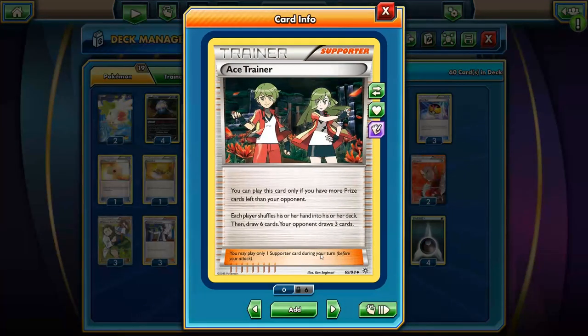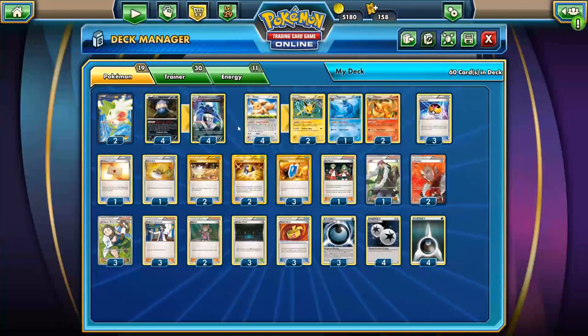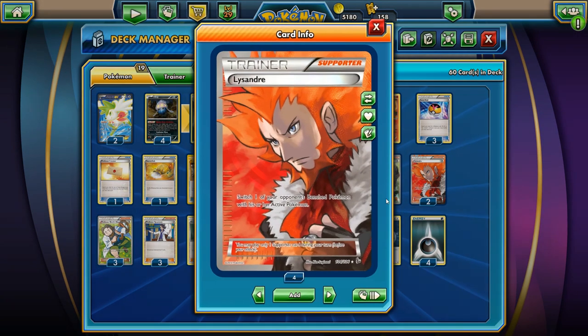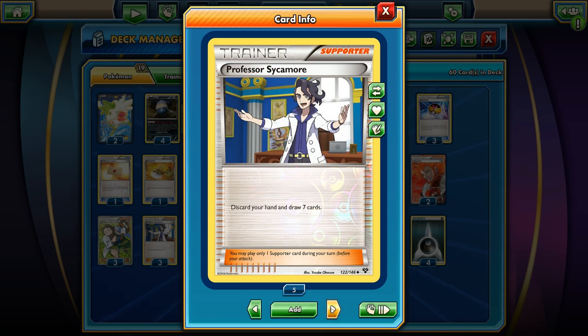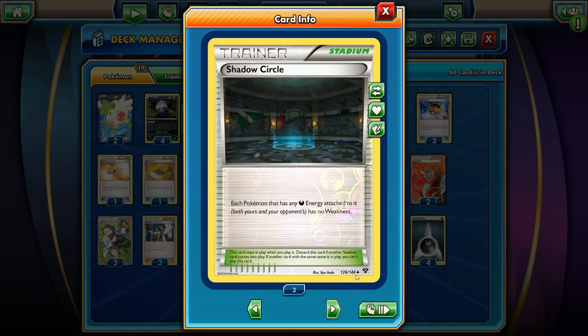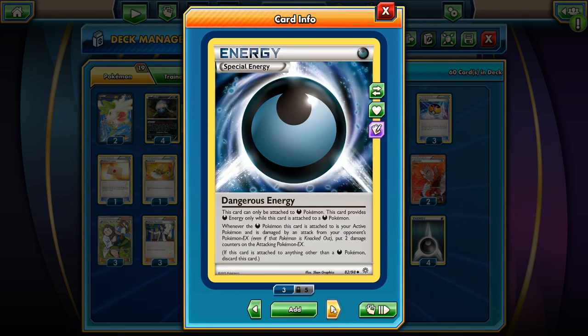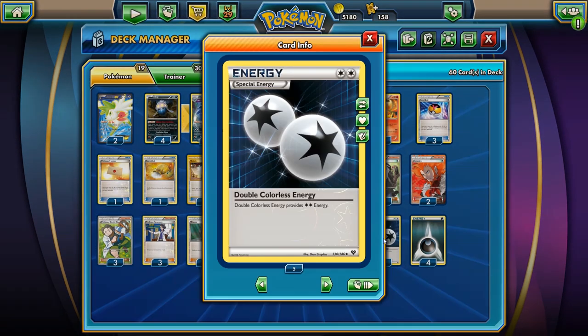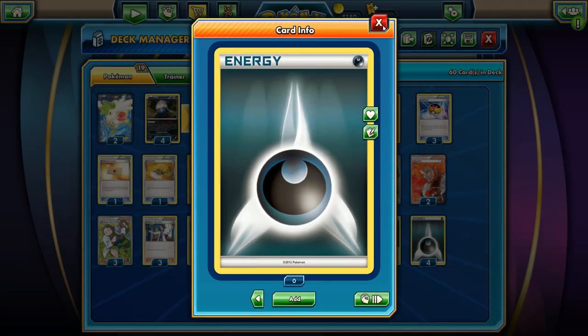Ace Trainer — I think there could be opportunities to play Ace Trainer here. AZ to pick up the Shaymin EX, mostly for that. Two Life Scanners, three Professor Birch's Observations, and three Sycamore as well as Shauna. We do have a Shadow Circle here to protect us from weakness like fighting types. Three Muscle Bands and a couple of Dangerous Energies — three Dangerous Energies, four DCEs, and four regular energies.